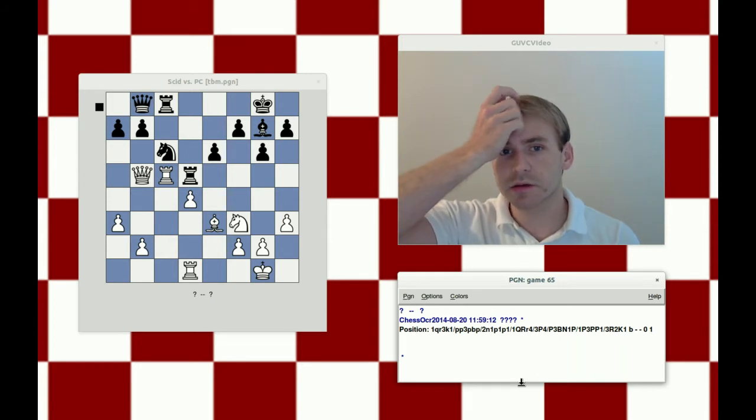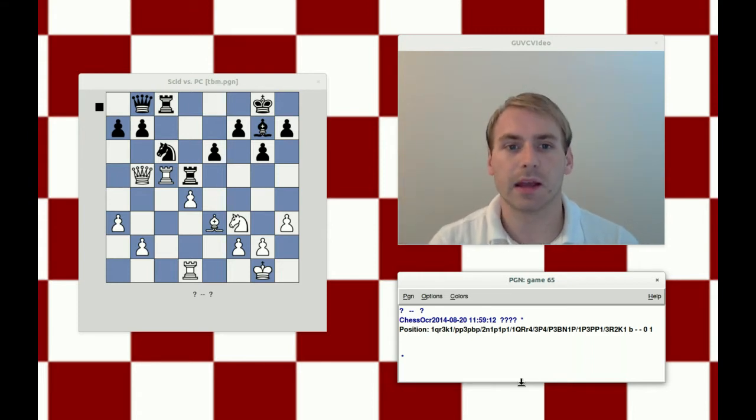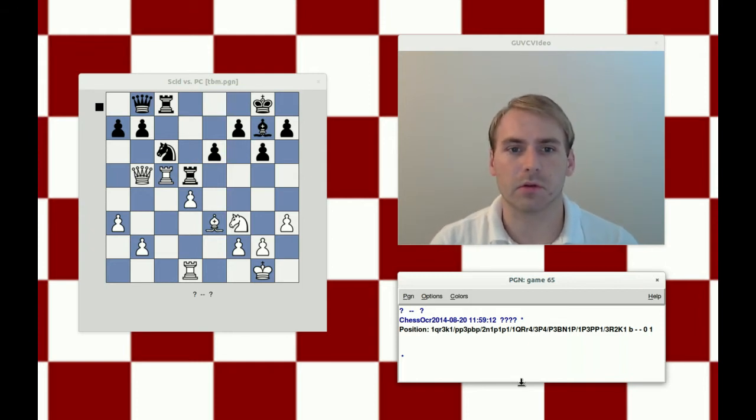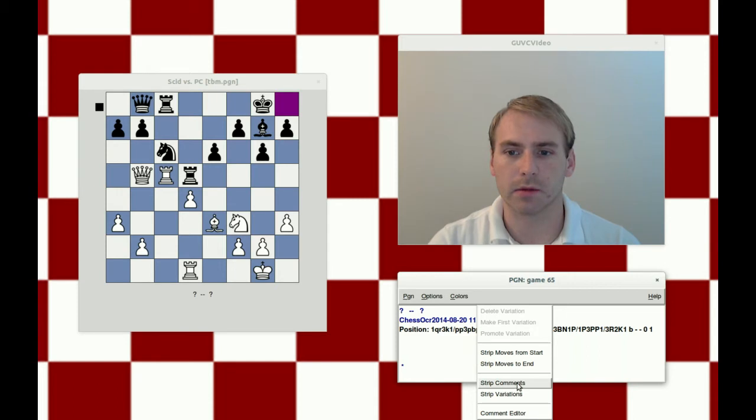It looks like knight takes d4 is, at a minimum, winning a good pawn from white. After that pawn goes, in a lot of ways white is very loose. It's hard to see how to defend against knight takes f3 check, which will absolutely wreck white's kingside pawn structure. There are also ideas of knight e2 check. The knight should just be able to retreat, and after it goes back, the bishop is going to be just a monster on this long diagonal. I don't see what white would have in that position.